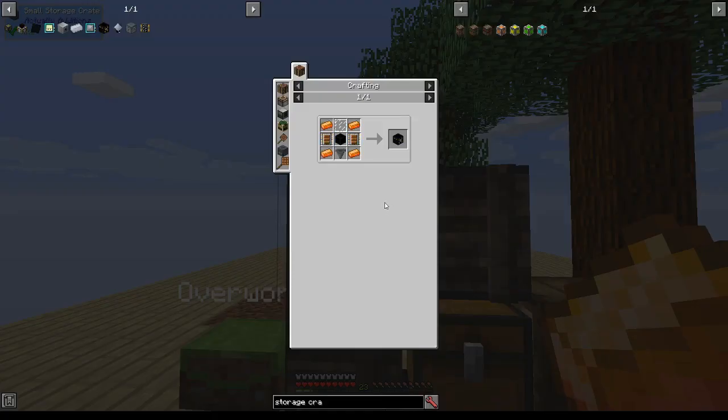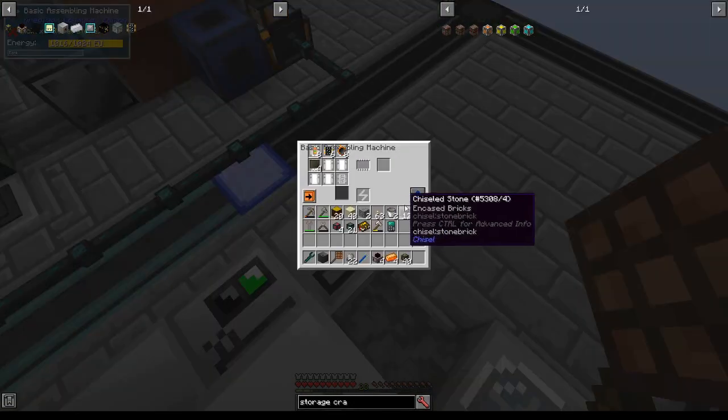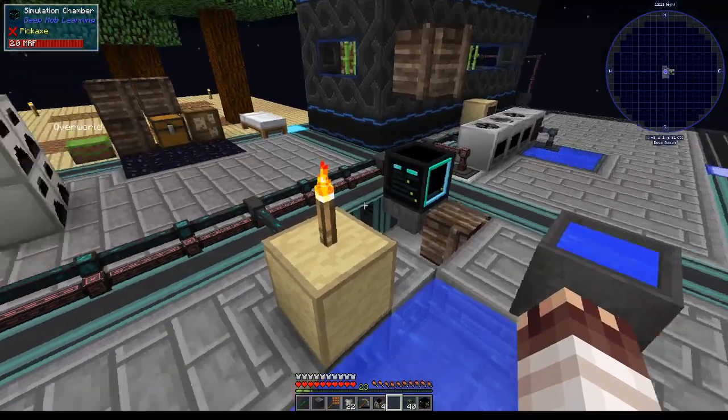In order to actually get the diamonds from the Shulker Pristine Matter, I need a Lute Fabricator. Just making two electronic processors. And now for the difficult part: